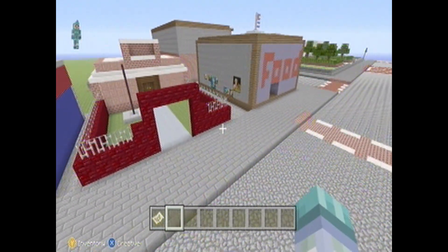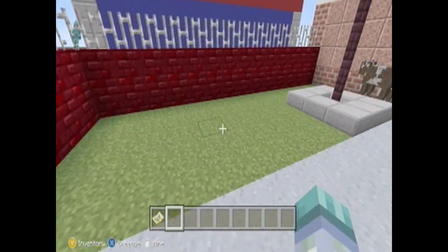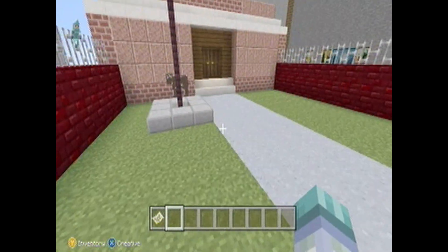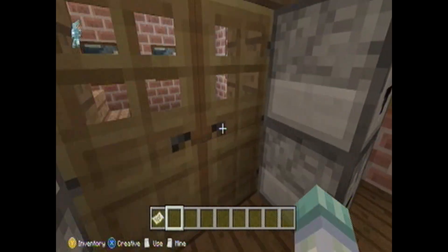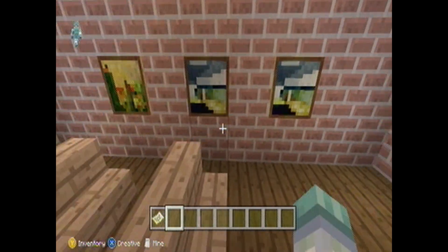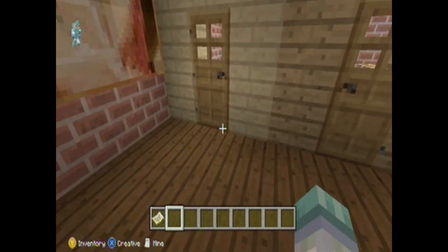I tried to add new building blocks — I didn't want everything to look the same. I used nether brick or something like that. You have a classroom on the left, some lockers, and a teacher who gives you a history lesson.